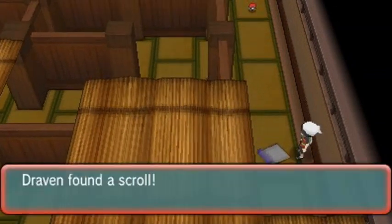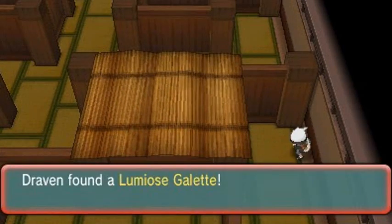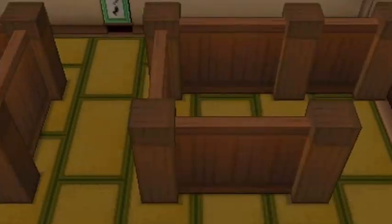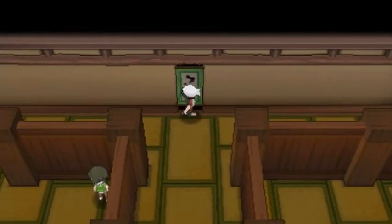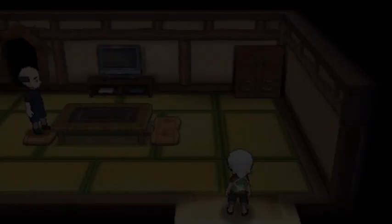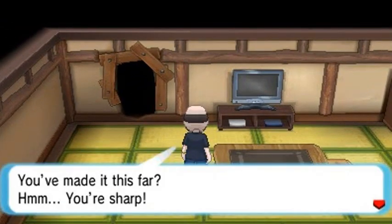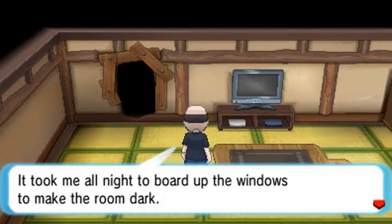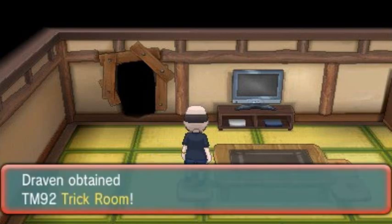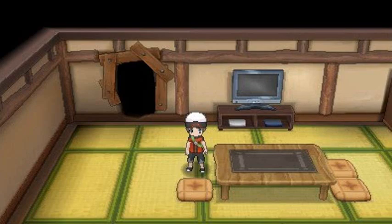It's right here — those dang angles again. And wow — real smart, Trick Master. We go under the bamboo rooftop and grab the Lumiose Galette. Never knew how to get through this area — I don't even think I beat this before. We go to the scroll, Draven writes the secret password 'Trick Master is Cool,' and we're unlocked. There he is. He rewards us with TM92 Trick Room.